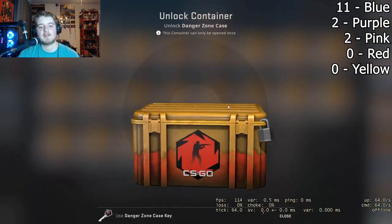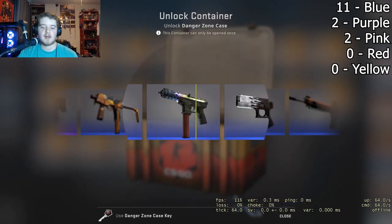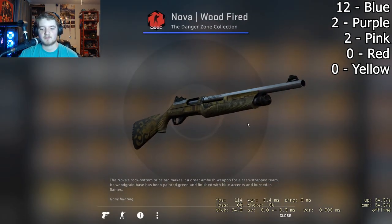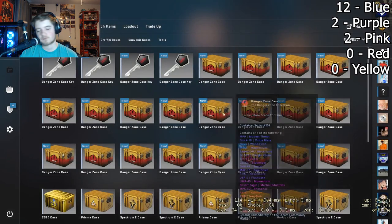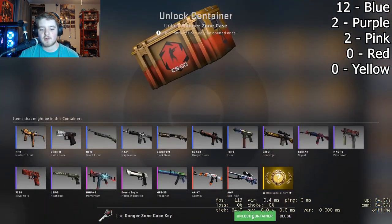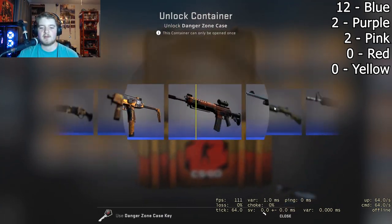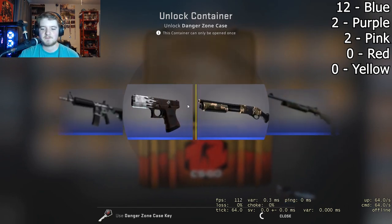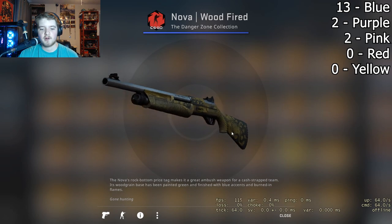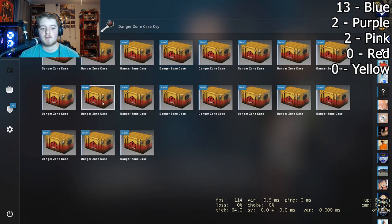Middle key, middle case, something around that. I want that red or a knife — knife would be very, very nice. But those are always rare, not really shooting for that, but you never know. Got to be done with the first 20 cases. Then go for the last 16. So far for $100 in 36 cases: two pinks, not too bad. A lot of blues.